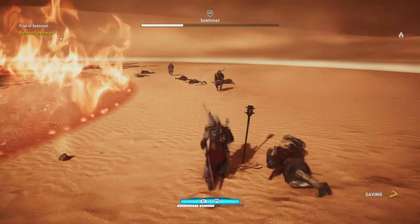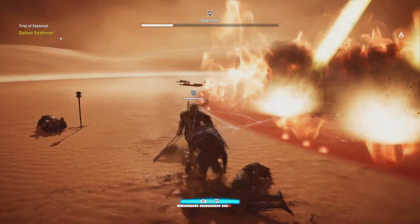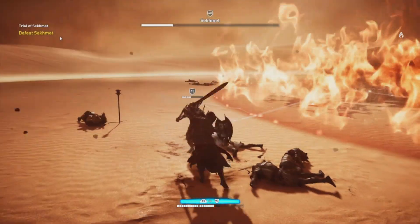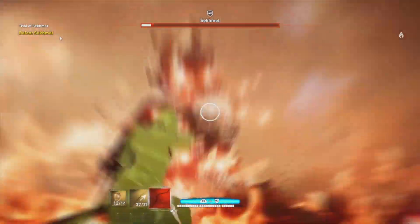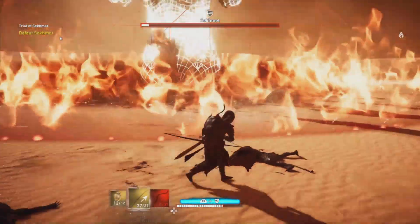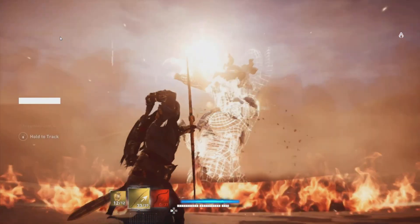Keep hitting the bubble on the chest. If you don't see the bubble popping, it means one of the minions is loose somewhere and you've got to take them out. At around 10% of her health, she will give up the fight and you will get your rewards.